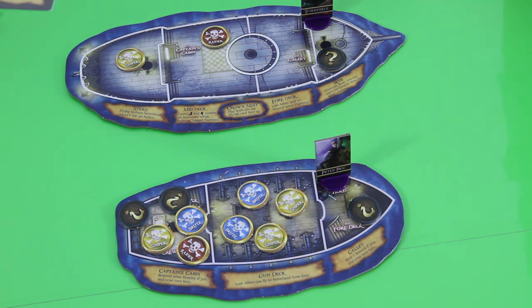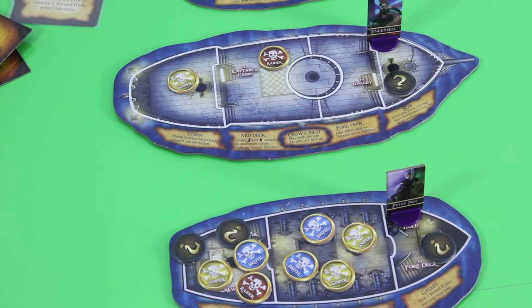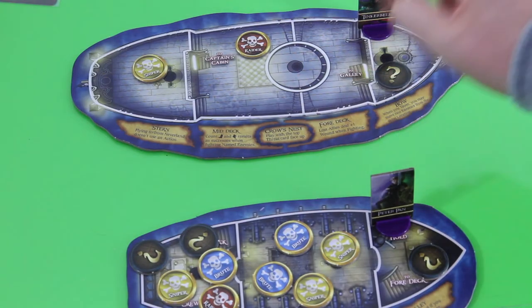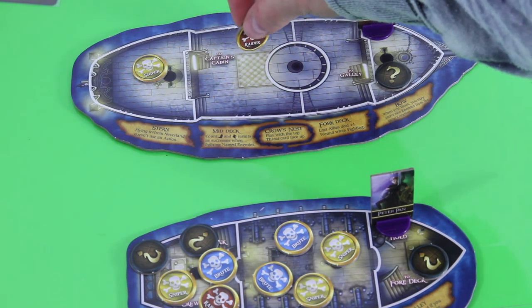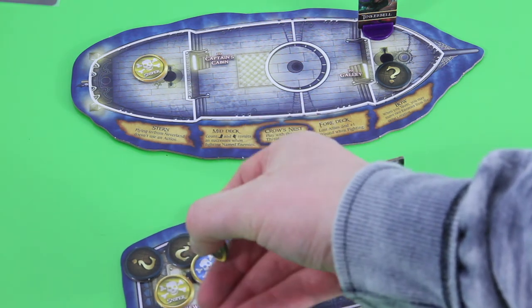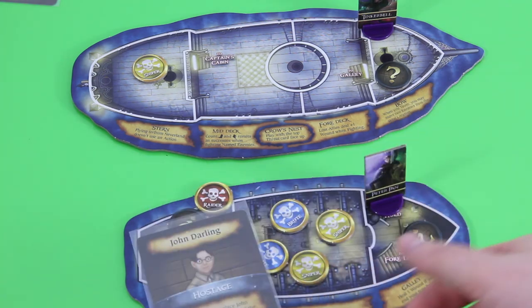That was already her turn, so let's draw her threat card — and again we see a red threat. A raider at the mid deck activates: his next priority says move to an adjacent location with a priority listed under two — deal a wound to a character. There's no character adjacent, no hostage adjacent, but there is a surge token adjacent. So the raider will move down to the captain's cabin. The additional raider at the captain's cabin activates and removes one surge token. Let's see what we got.